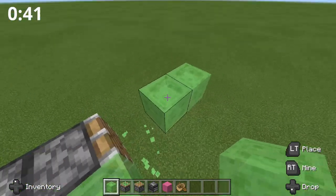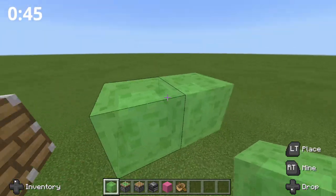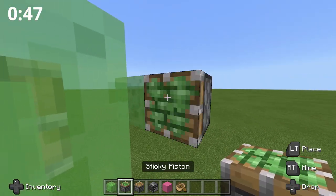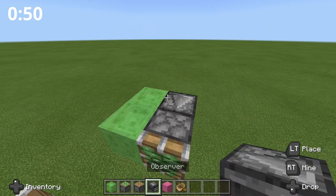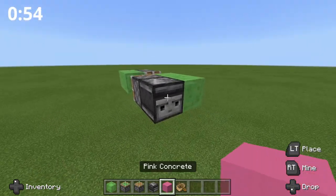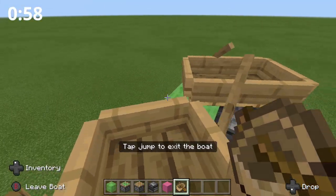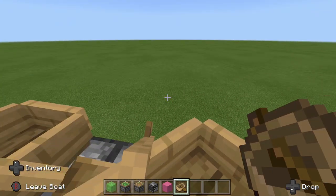Then you can build out like this and put two slime blocks, one block out — so a block gap here — and two slime blocks here. Then you put your sticky piston here and your observer here facing into it, so both your observers' arrows should be facing towards your piston. Then you just put a block here, a boat on top of it, and you can hop into your boat — and now you're riding your flying machine.